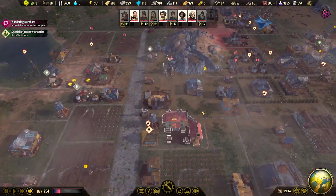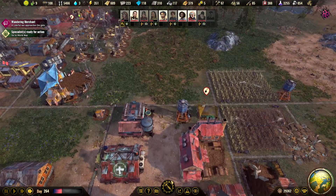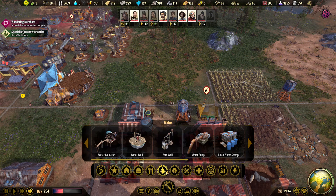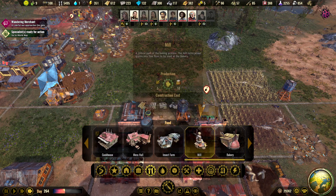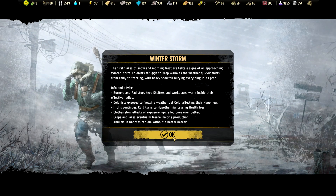We have wheat fields here so is it time for the mill? I guess it is — then we need chickens. Let's see food production. The mill — what do you need? You need nothing, yeah we need parts and we have all that.